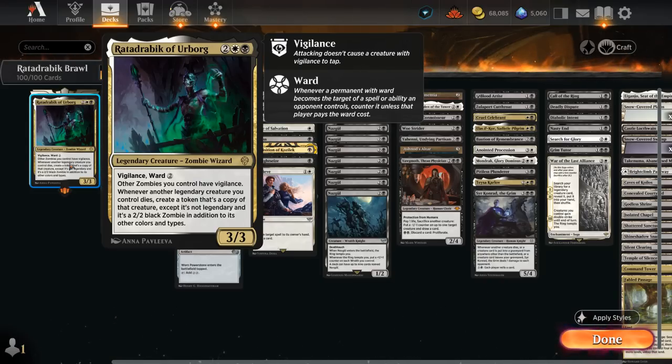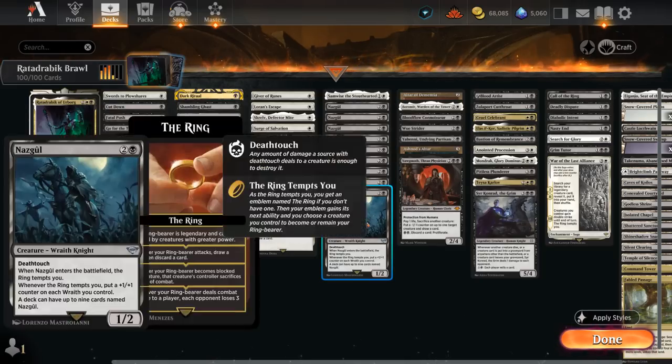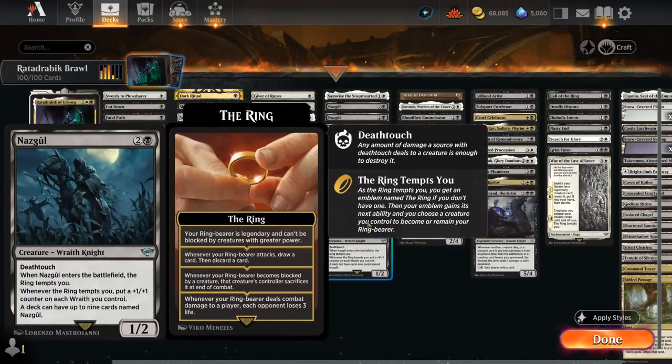Rata Drabik happens to combo very nicely with the new ringbearer mechanic. I've got a whole bunch of ringbearers, including all 9 Nazgul with all different arts. Nazgul, when it enters the battlefield, has the ring tempt us. Part 1 of any ringbearer is that it becomes legendary. So let's say we played a Nazgul on turn 3, made it our ringbearer — it is now legendary. Then turn 4, play Rata Drabik.